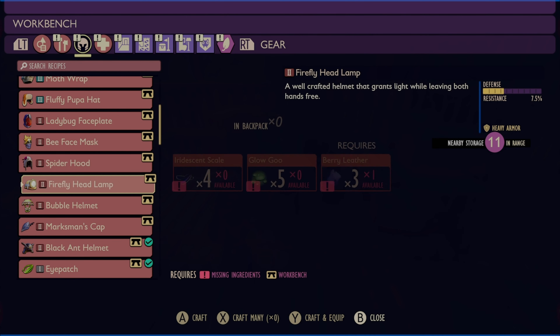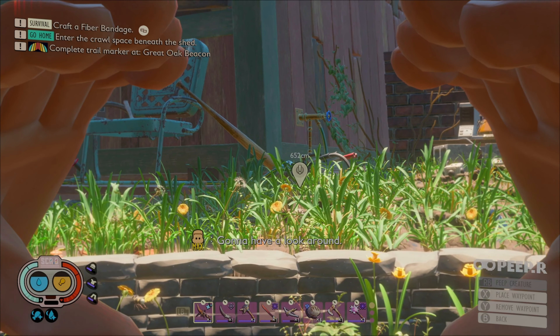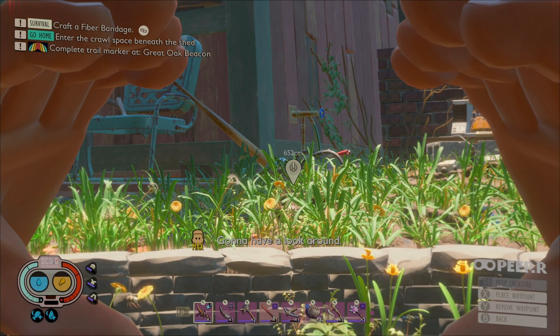Hello everybody, welcome to Grounded. We just finished our 100 subscribers special where we defeated the mantis. The question is: do I go for the scythe or do I go for the armor? I won't be able to make all the armor since I don't have a widow dagger, but look at the chest plate — doesn't that look so nice? In this episode we're going all the way over to the undershed to progress the story.